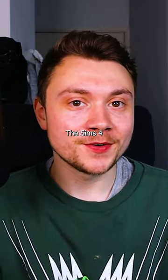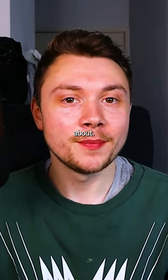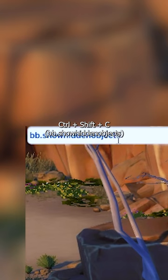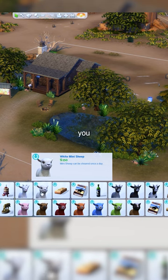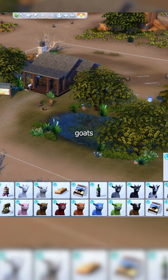There's a crazy thing in The Sims 4 Horse Ranch that not many people know about. Search bb.showhiddenobjects — in build mode, search under debug, sort by horse ranch, and you can buy all of the mini goats and sheep.